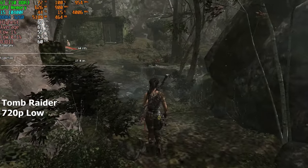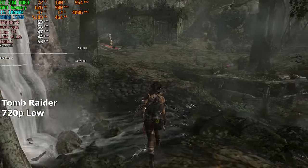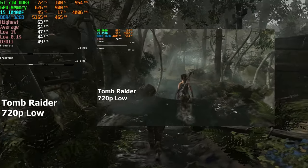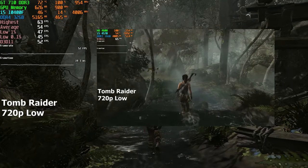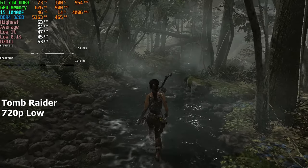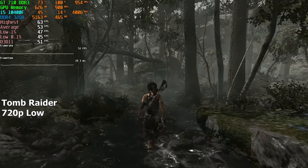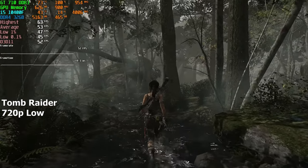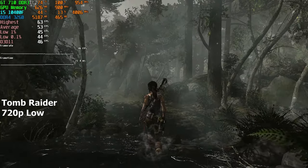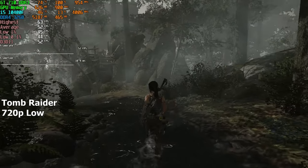Our next game is Tomb Raider. I chose the lowest preset and I was expecting a bit more from this GPU. I remember testing the HD 4600, which is Intel 4th gen integrated graphics, and it gave more than 70 FPS in Tomb Raider at 720p — which is odd because the GT 710 is miles better than the HD 4600 in gaming, and I don't understand why this GPU gives worse performance than an iGPU that's a decade old. This honestly confused me, but either way the game runs smooth with no stutters.